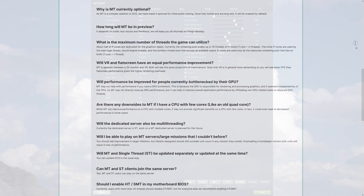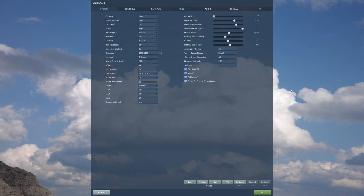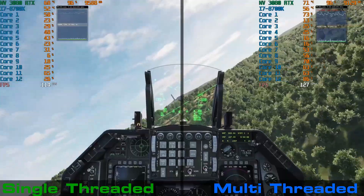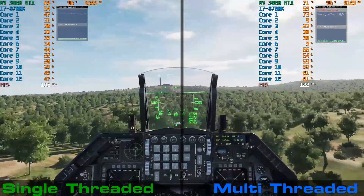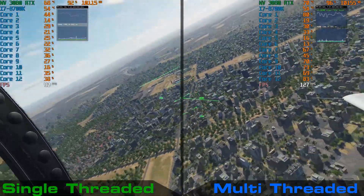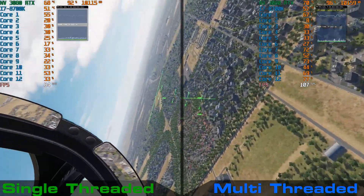So, how does it all fare? You can see my graphics settings on screen. I run an Nvidia 3080 Founders Edition, i7-8700K which for these tests is not overclocked, running stock speeds, 32GB RAM and an NVMe SSD for Windows and DCS. Each benchmark I've recorded was a track replayed in single player for direct comparison, with both single-thread and multi-thread enabled. There are still a few desyncs and the head tracking stutters a little, which is unfortunately a replay limitation.